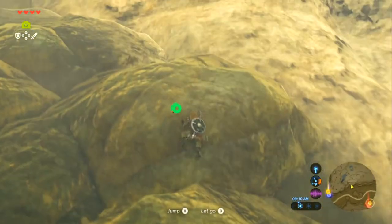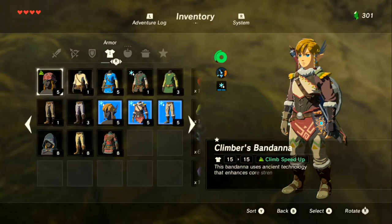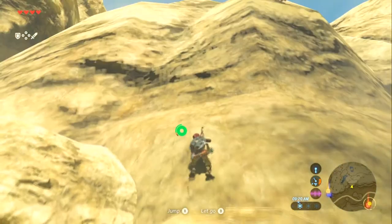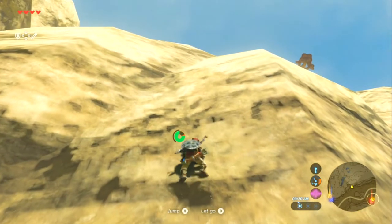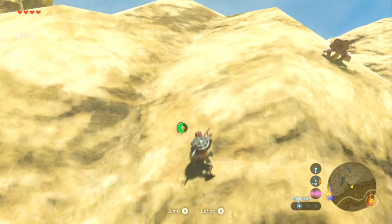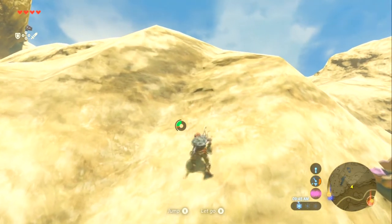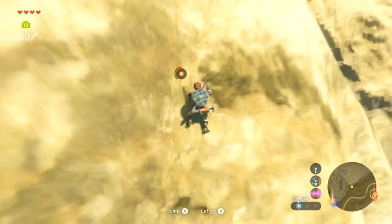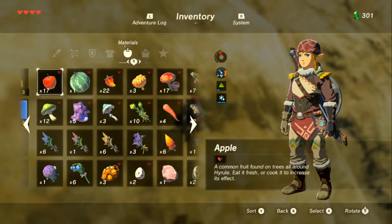Putting on the climbing gear. The wall is too steep for the usual climbing trick. Might still have some stamina food left from earlier — didn't use all of it on the tower. Navigating stamina menus is tricky — it's a menu within a menu, menu-ception.